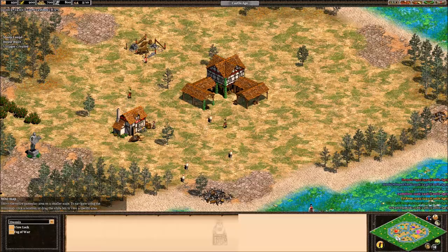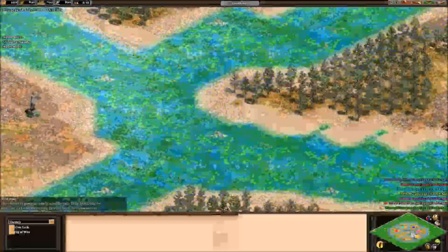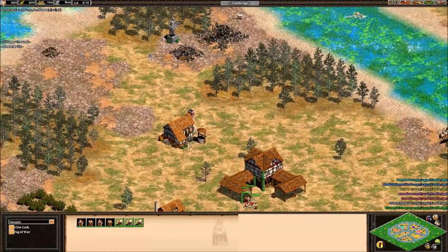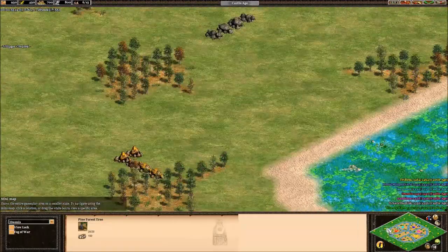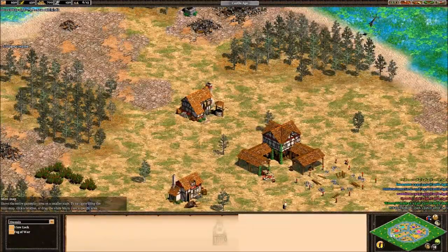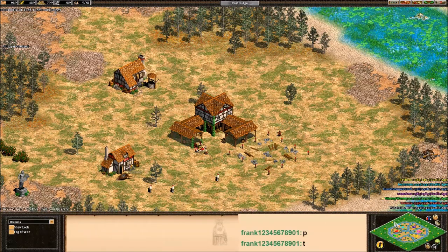We're on a six player map on Civil War. The map has shallows running through the middle. Players start with their towns here — not a lot of resources, but plenty of wood. All the golds and stones are on the outside, so they'll have to expand. And remember: you lose your town center, you lose the game. That's how sudden death works.